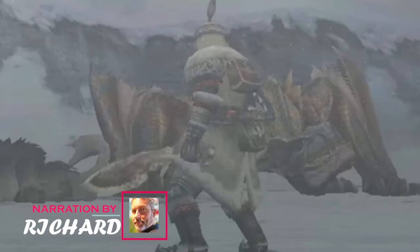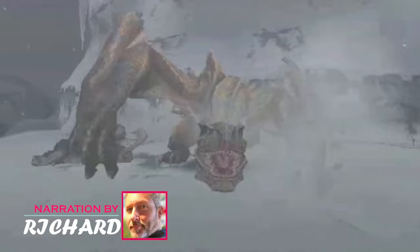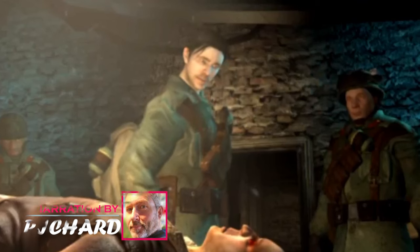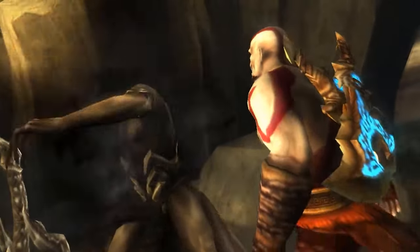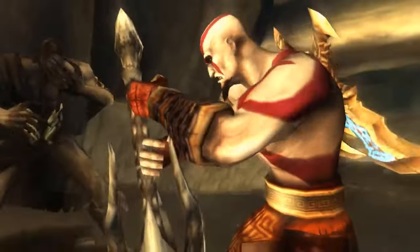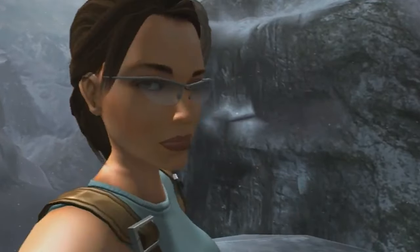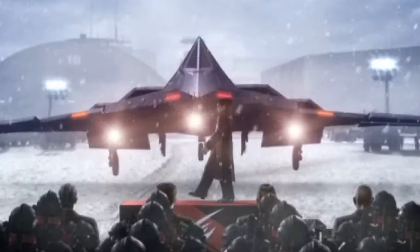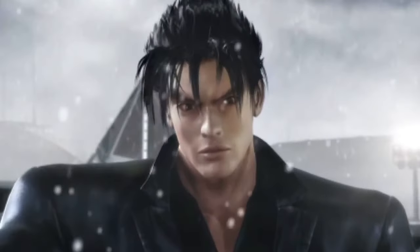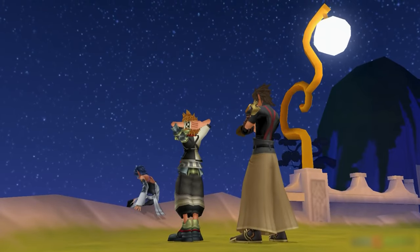Hey there guys, this is Richard, your host. Are you also one of the people who think the PSP was just a cute little gadget? Think again! We're about to showcase 25 titles that blew our minds with their graphics. From the golden visuals of Silent Hill: Shattered Memories to the mythic battles in God of War: Ghost of Sparta, these games squeezed every pixel of power from the PSP. Let's revisit these pocket-sized powerhouses that redefined handheld gaming.